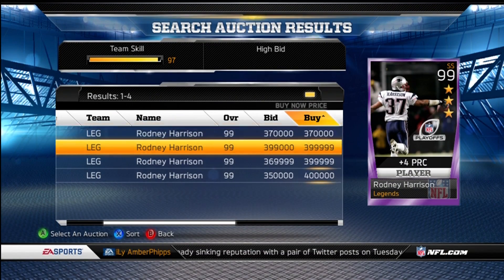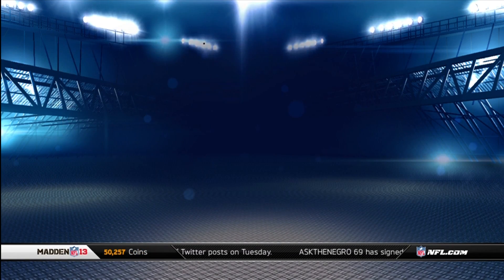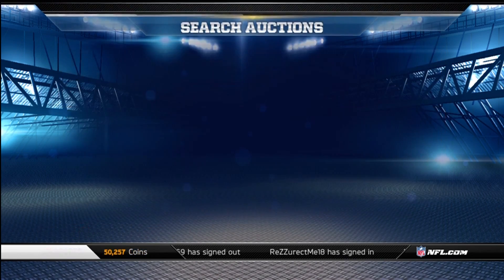Four Rodneys available — cheapest is 370K, so he went up maybe 30,000. Then we've got Otto Graham — five of them at 334K, so he hasn't gone up any. They might take some more time to rise.